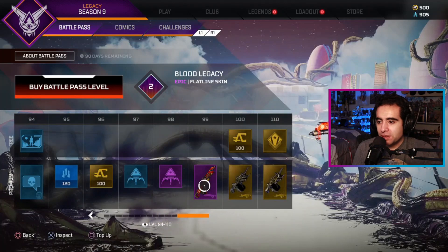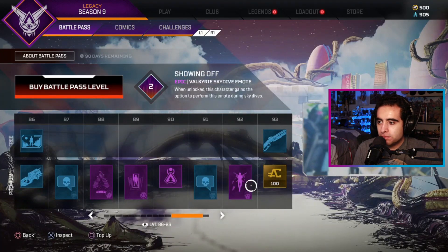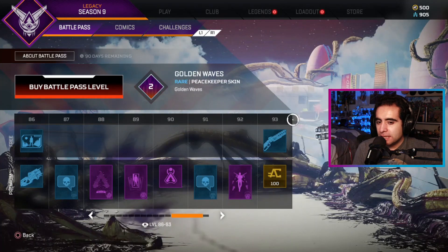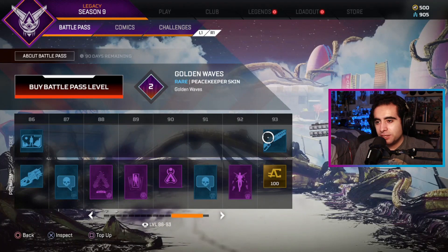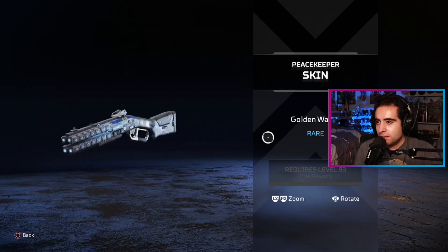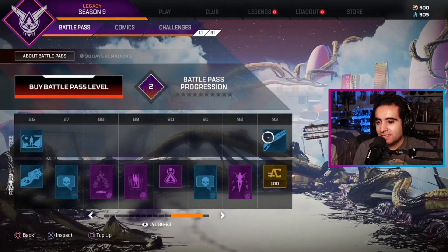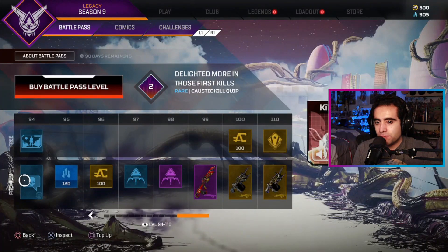We got a Valkyrie skydive emote — is that new this season? I think it might be new. Someone hasn't played Apex that much lately, but it seems new. Peacekeeper skin — the Peacekeeper's back in the season. Final page, let's see. Revenant quip: 'If only my younger self had delighted more in those first kills.'